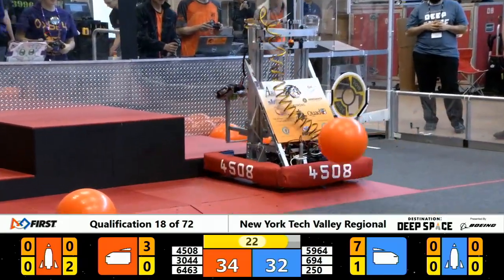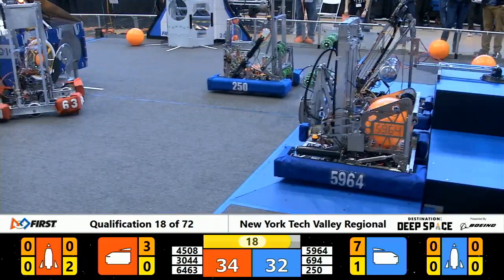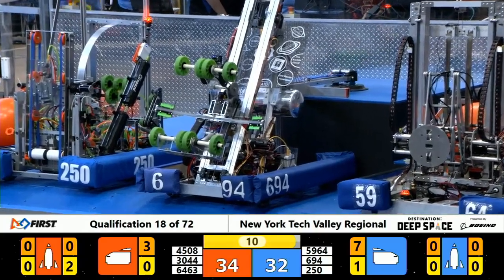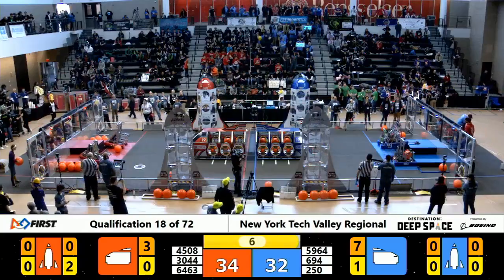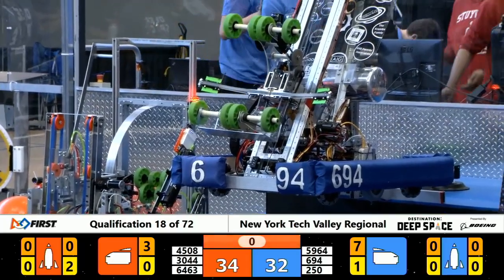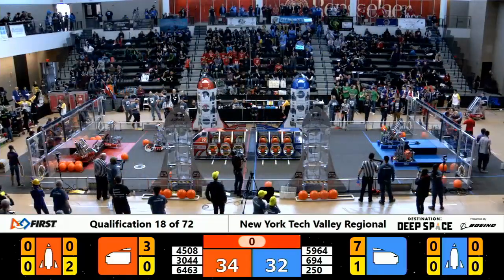Stuy Pulse slaps their suction cup down onto HAB Level 3. Blue Alliance looking for the high climb with 13 seconds left. All three machines for Blue on the platform, two for Red. Here comes Stuy Pulse, 6-94, raised up in the air. Looking like magic for the Blue Alliance. What a cool mechanism from the Stuy Pulse machine.